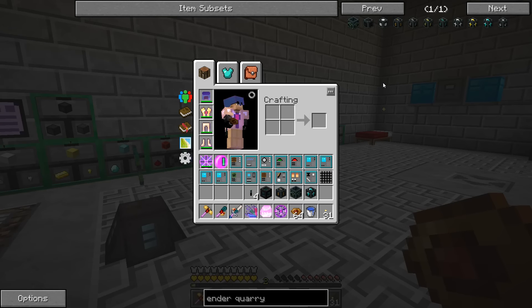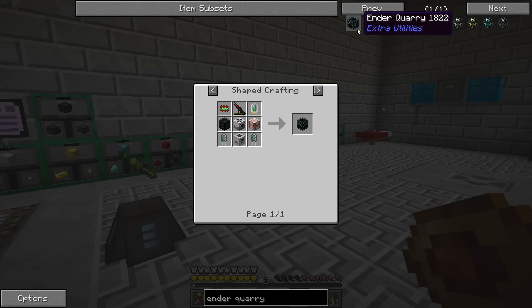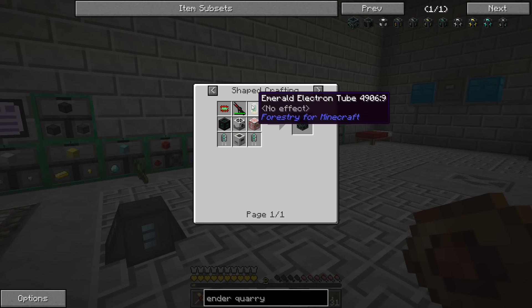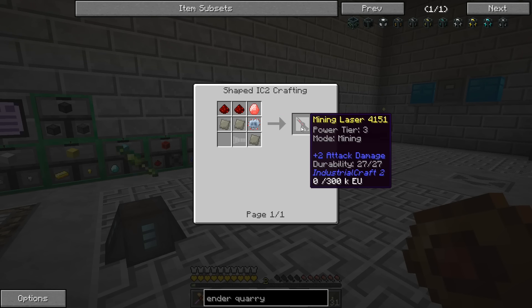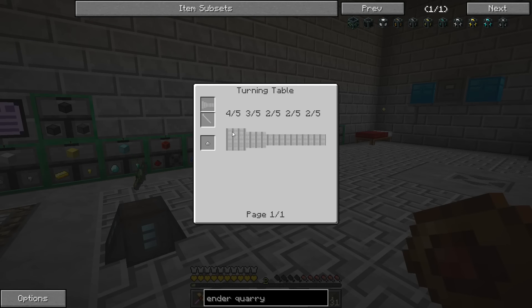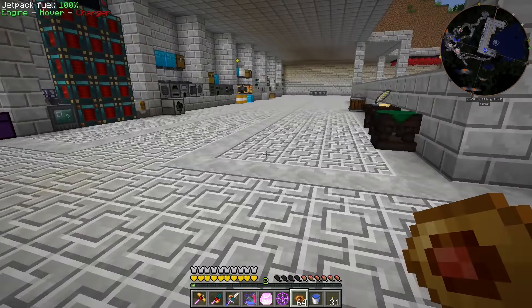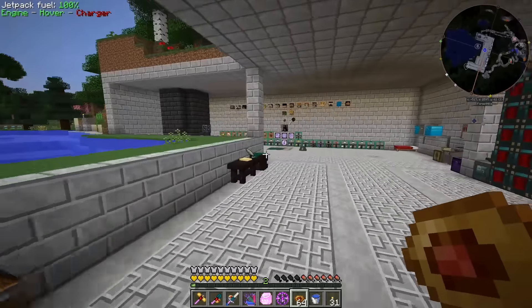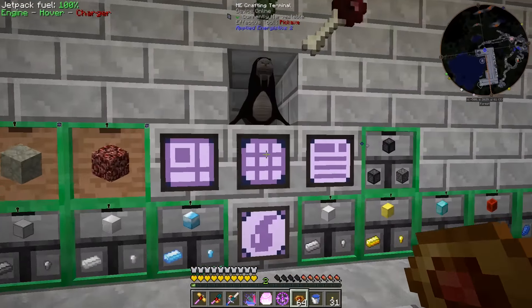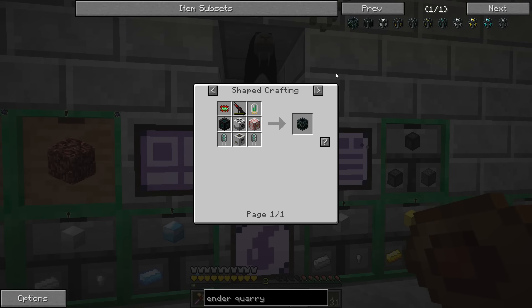Oh my goodness, getting all this stuff crafted up is such a pain — but it's way easier than it was the first time we made the Ender Quarry. We had a lot of this stuff already made. Like the mining laser — we didn't have an extra one, but we had all the machines set up, so all I had to do was make the iron turning blank, hook up the kinetic generator and turning table, and make another lathing tool. It's so much easier when you already have all the machines ready to go.